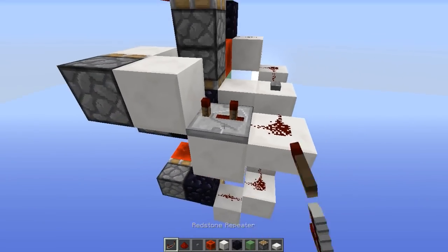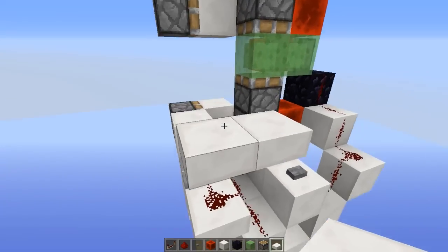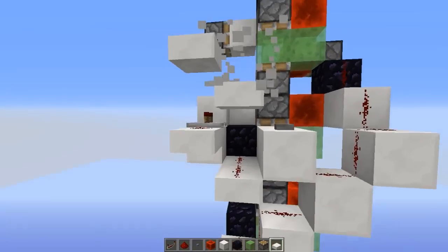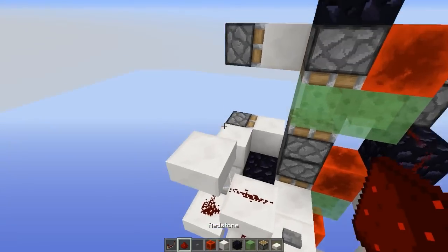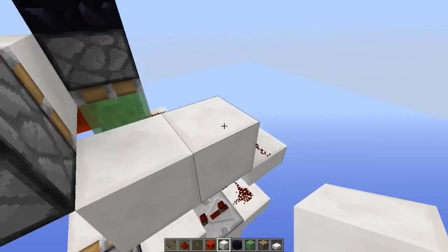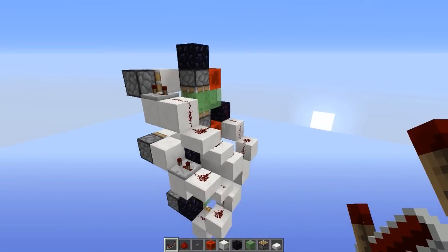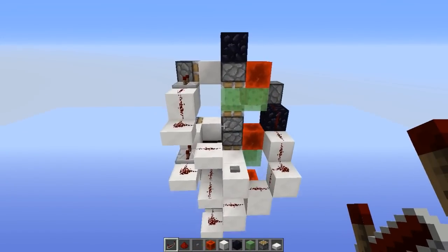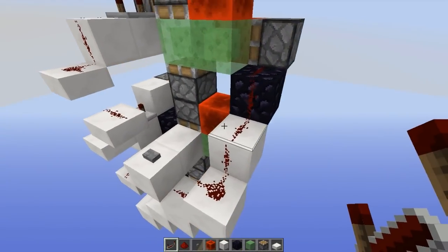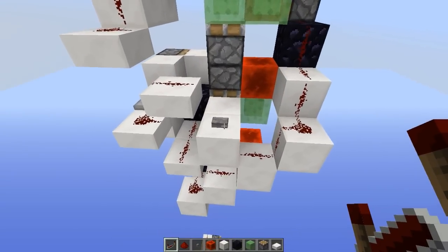Then put slabs here — a slab over here and a slab down here, like this. Put your redstone dust here. Put a regular block here and a regular block like this. Put redstone dust, and a repeater with four ticks. That was kind of long to explain. I hope you guys understood it — I was kind of derping around because I don't really remember it correctly. But I'm pretty sure this works. Let's test it out and press the button.